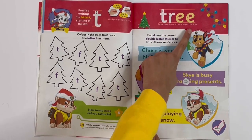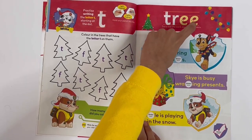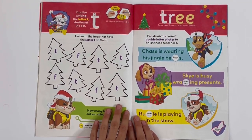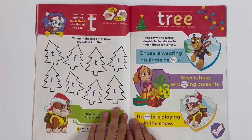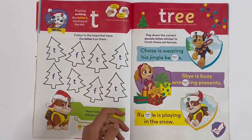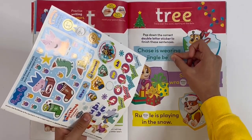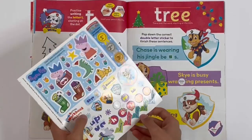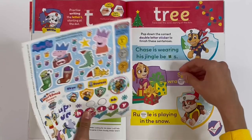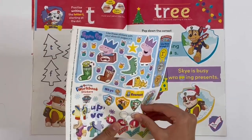And here you can trace the word 'tree'. Pop down the correct double letter sticker to finish these sentences — Chase is wearing jingle bells, that has a double L. Skye is busy wrapping presents, double P. And Rubble is playing in the snow, double B.